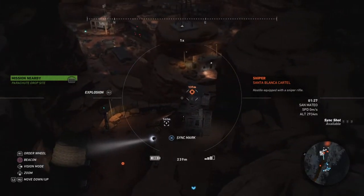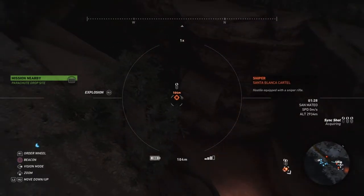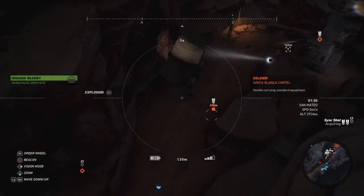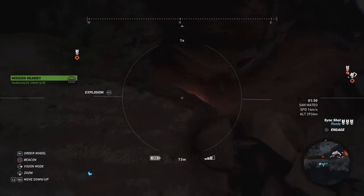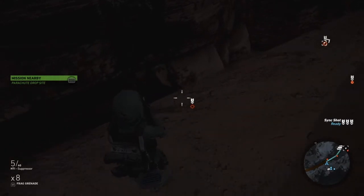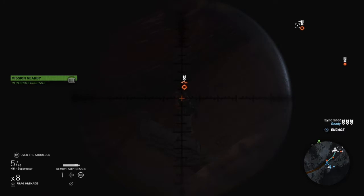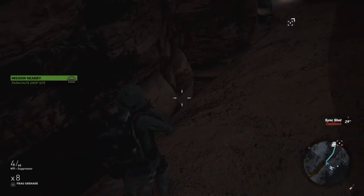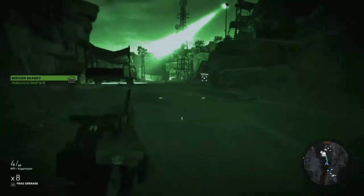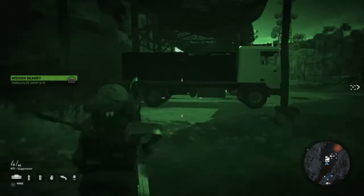There are going to be two entrances. What I like to do is spot the enemies and get my guys to kill them so we can get through without too much hassle. Once you've spotted and cleared, head down to your entrance. Coming up, there's going to be three vehicles on the side — two trucks and a car.